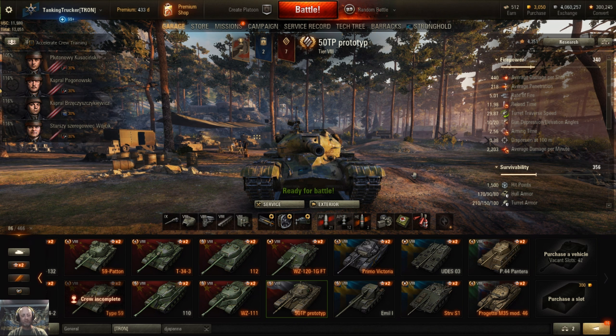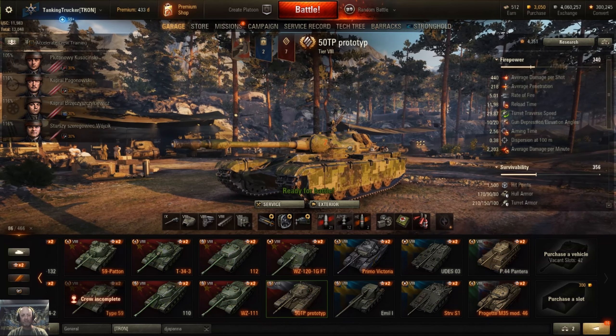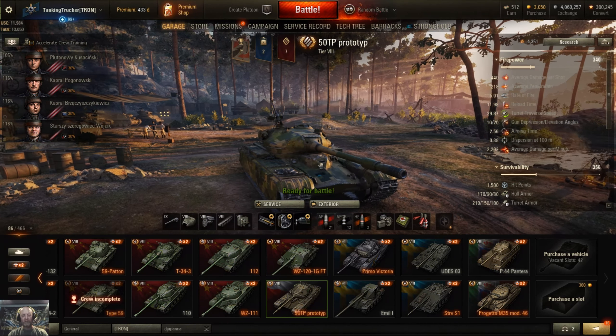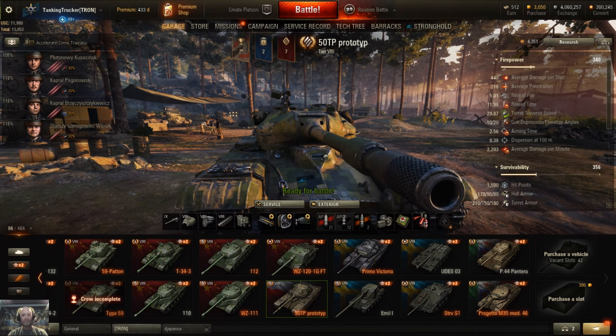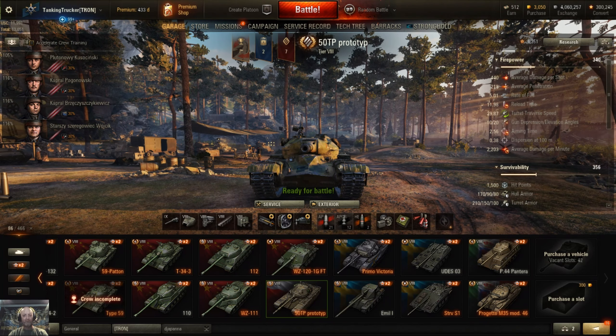Hey ladies and gentlemen, boys and girls, look what I got my hot little hands on — the new 50TP. The toilet paper prototype — it's not Charmin soft, it's two-ply generic brand hard. And I mean hard as in this thing is a flippin' beast. We're gonna go over it real quick and then we'll have some gameplay and post-game stats for you.